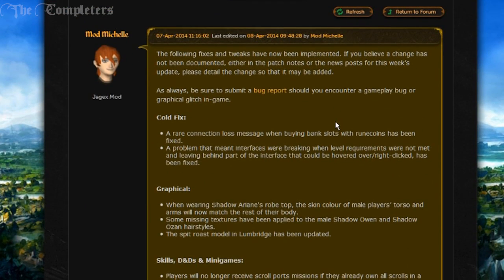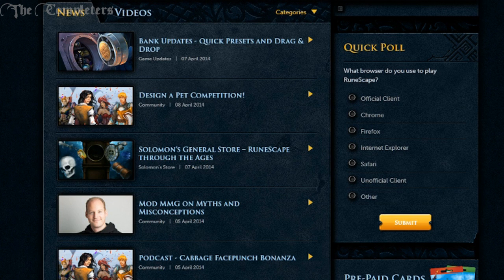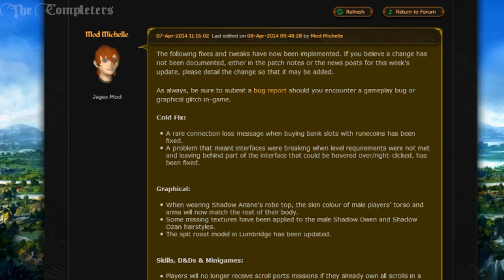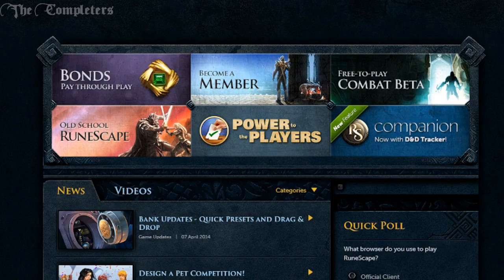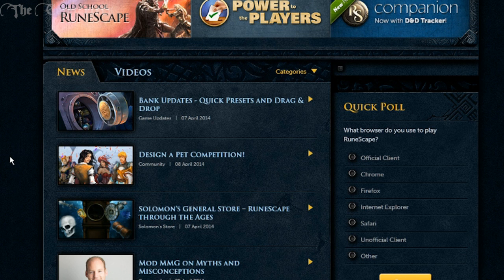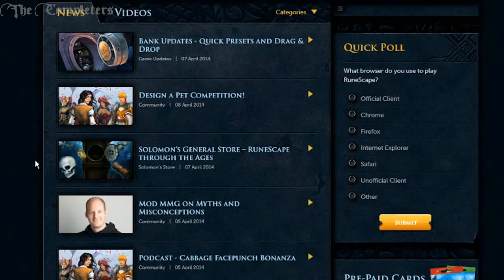So yeah, that's pretty much it people — that is all the updates and patches for today, well yesterday when this all came out, same with the bank updates. If you can draw, you can always design a pet — that's apparently a competition, it's entirely up to you. Hopefully you've all been informed. As far as I know I don't think there are any other updates coming this week. Tomorrow hopefully we'll have a podcast lore, because people seem to be okay with that, so I might try that out and see what happens. Until next time people, I will catch you all later — have a good one, bye.